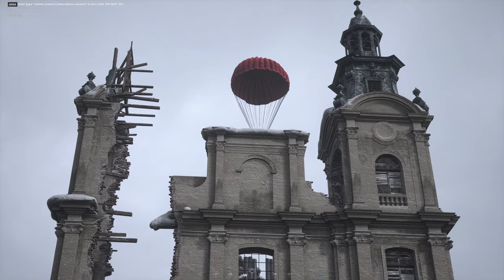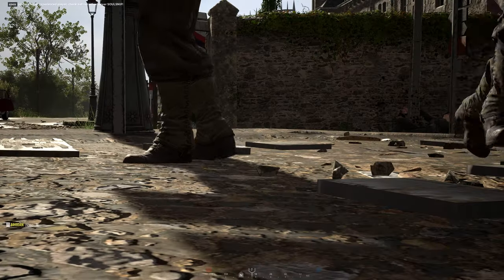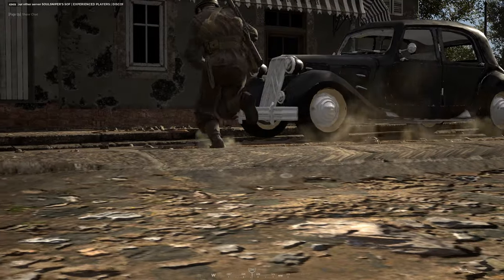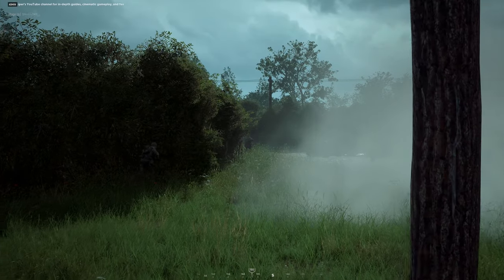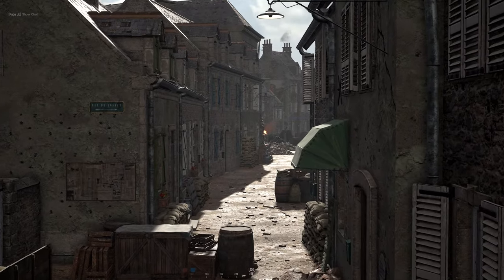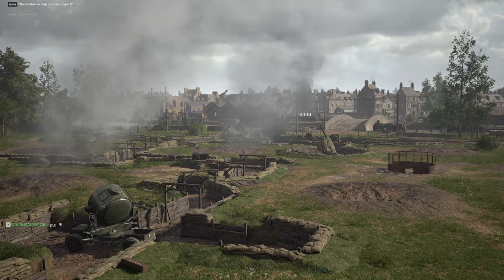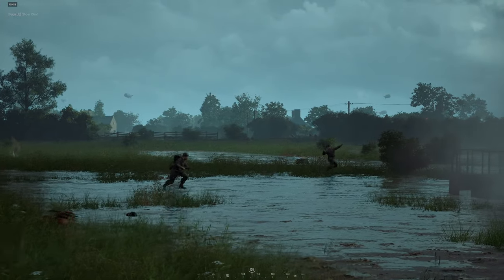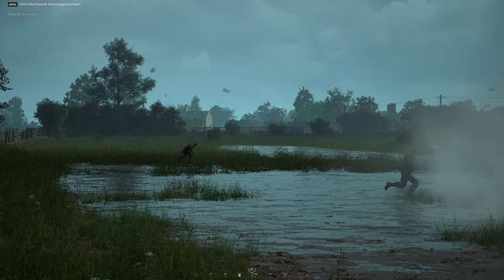Once you've got a steady stream of supplies flowing into the strongpoint, you can start placing blueprints and building out your defensive structures. When deciding what to build and where, you need to put yourself in the enemy's boots. What terrain features will they most likely try to use to approach your strongpoint? Is there a hedgerow that's going to give them hard cover during their approach? How will they most likely attempt to flank you? Are there back alleys that funnel into the point, or a trench network they can use to close in on you? Identify those areas of opportunity for the enemy and think about how you can disrupt them. Conversely, try to identify their worst areas of approach and see if you can force the enemy into taking those by blocking off the more ideal ones.